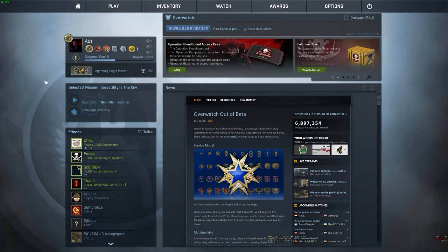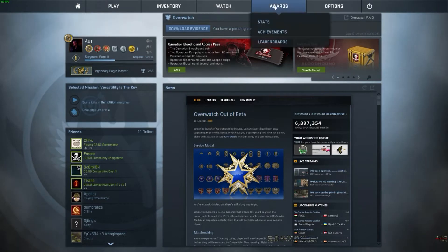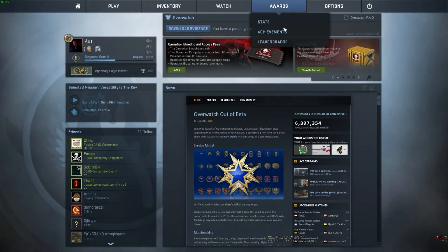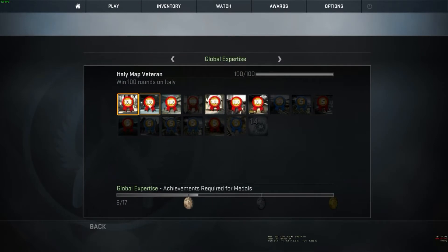What is going on guys, Aus here. I just wanted to make a quick video to show you really quick how to get all the map veteran achievements in the game so you get the global expertise medal in gold. Just take a quick look at the achievements and we can see there's three maps already and this is the fourth map, it's dust, so let's jump right into this.